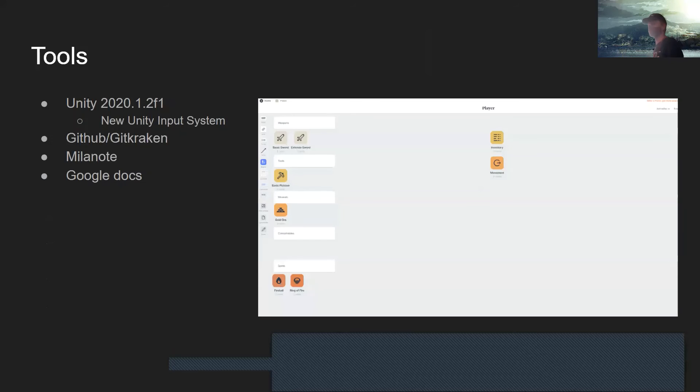I'm working in Unity — Unity 2020 to be exact — and I'm using the new Unity input system. For sharing, I'm using GitHub and GitKraken, which is a cool way to visualize files.